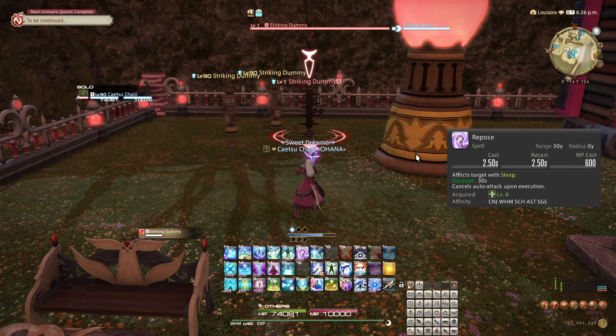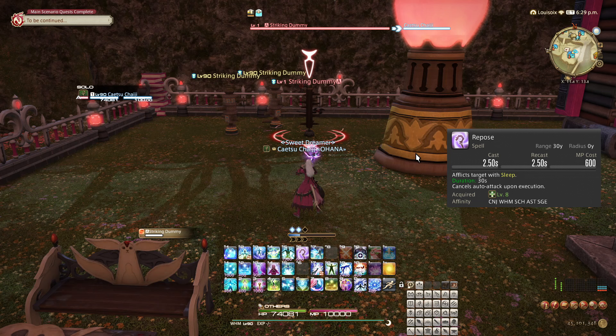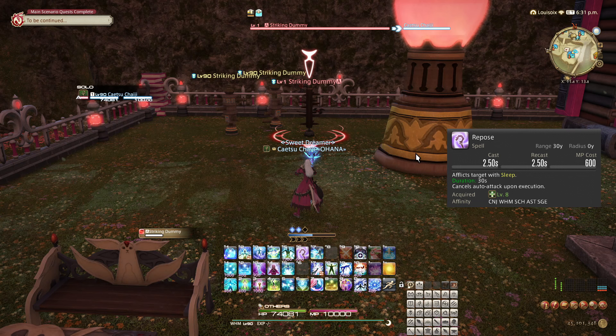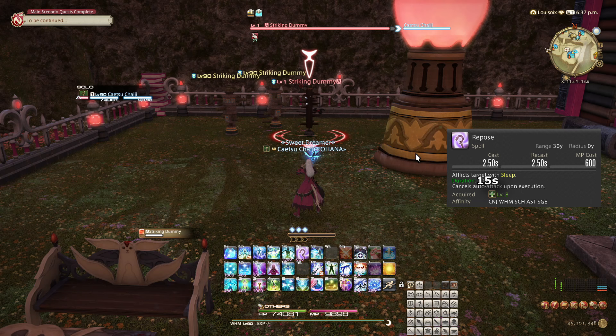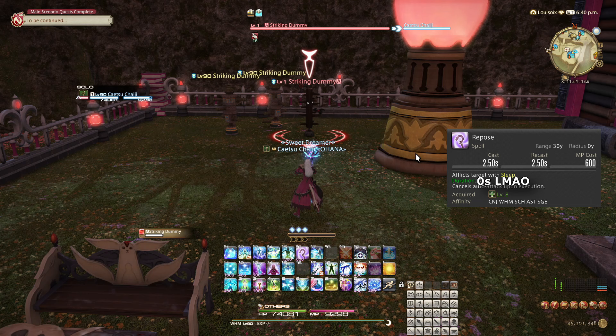The way crowd control diminishing returns work is that when you apply such an effect the first time, it will last its full duration as listed. When applied, an additional hidden one-minute-long effect is also applied to the target, which is the diminishing returns effect. If you reapply the same type of crowd control within that minute, it will only have half of the duration, and will add an additional stack to the diminishing returns effect and also reset the one-minute timer. If you reapply again after that, it will only have a quarter of the original duration, and will add one more stack — which actually replaces it with a complete immunity to that type of crowd control for one minute.